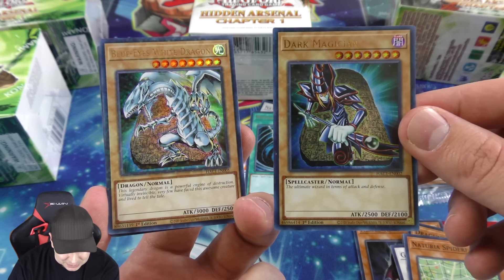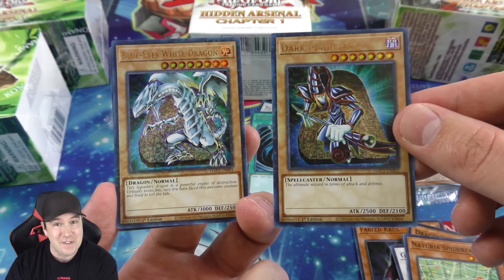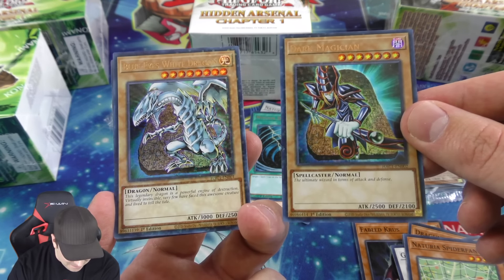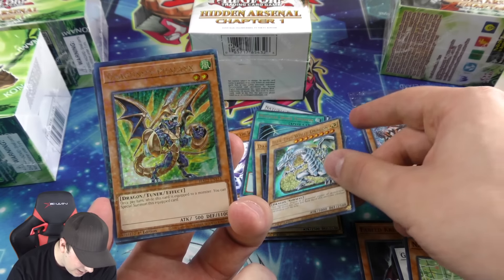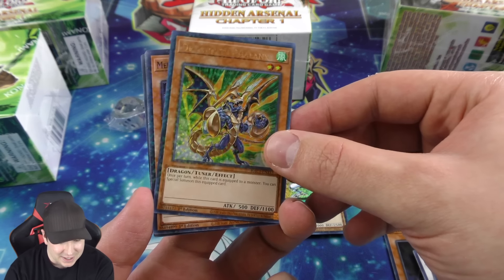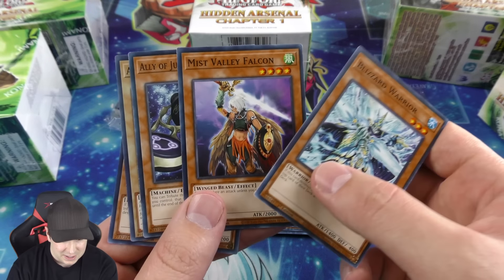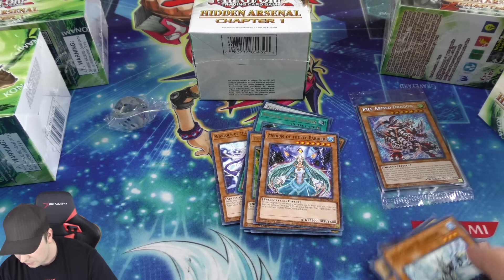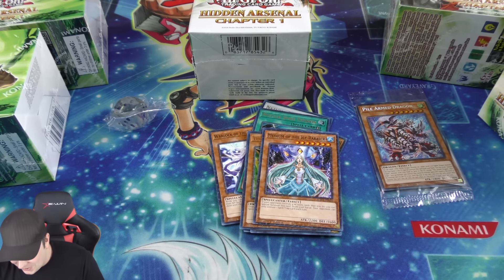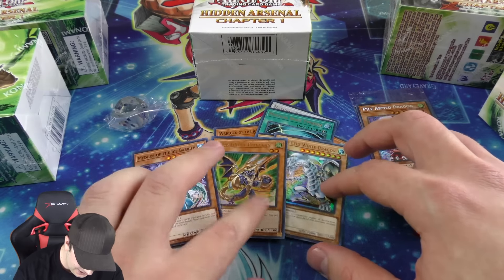And the Blue-Eyes White Dragon in the same booster pack! So we got Dark Magician and Blue-Eyes both coming out of one pack — two of my all-time favorite arts for both of these cards. What a pack! And another Dragunity Phalanx — nice, a second copy, hopefully we get a third. And here's our Mist Valley Falcon. What a way to start out this video — absolutely incredible.